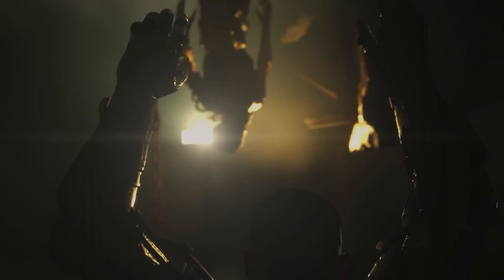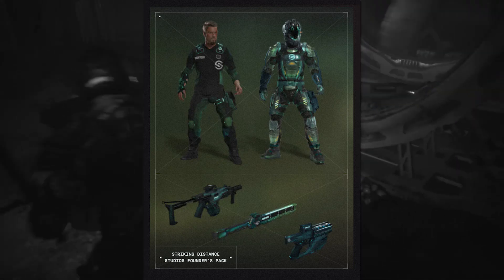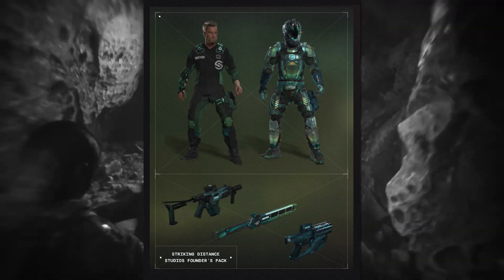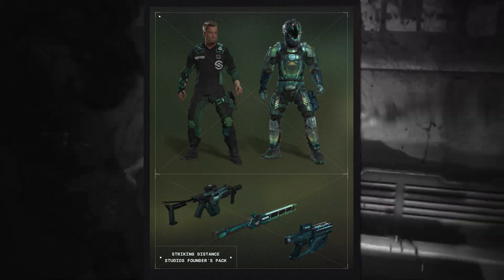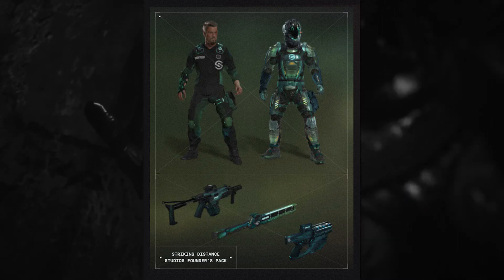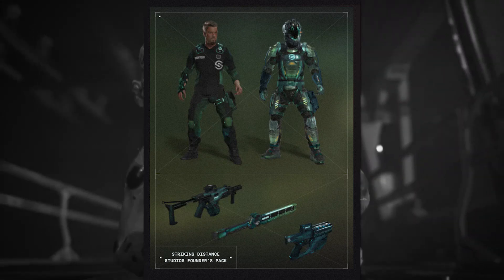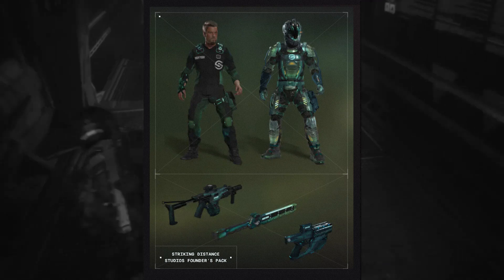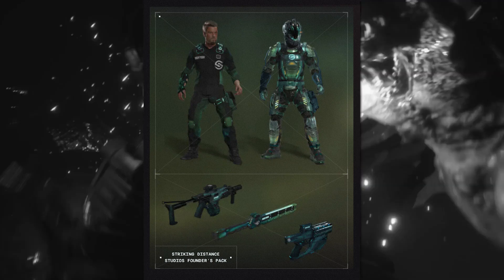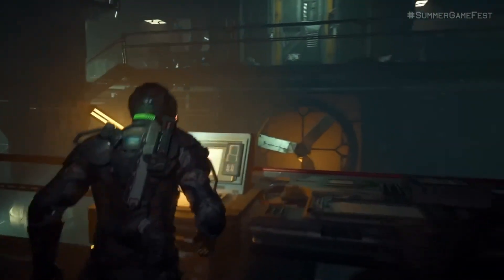Along with the different character skins and weapon skins available in the different editions, you can also get what they're calling the Snake character and weapon skins by connecting Crafting ID to your favorite platform — Xbox, PlayStation, Steam, whatever. The website says connect your gaming platform with Crafting ID to claim exclusive Snake character and weapon skins when the game launches on December 2nd for PC and console.